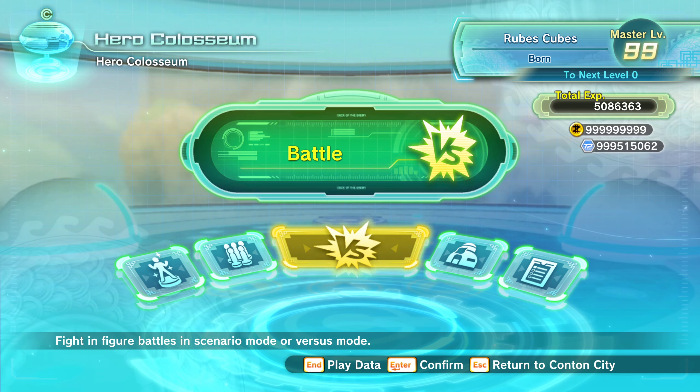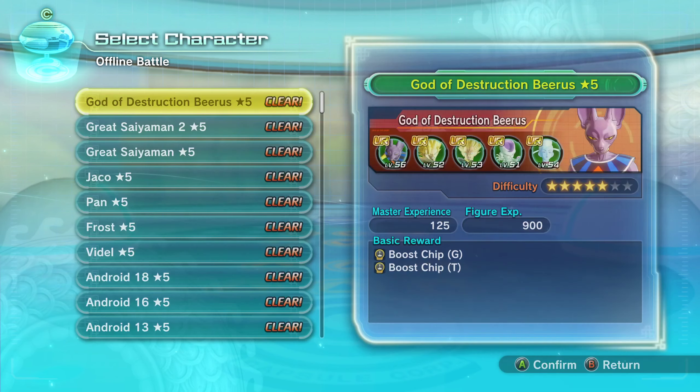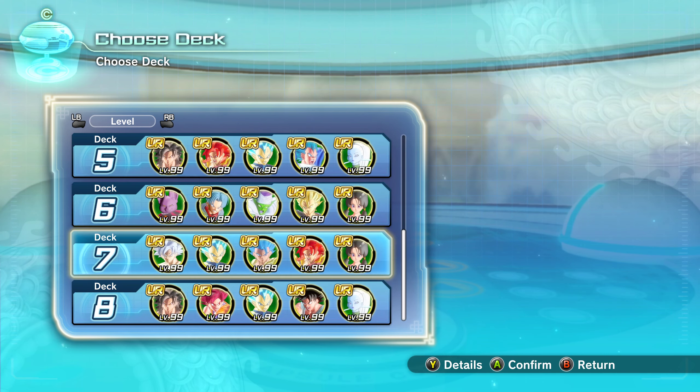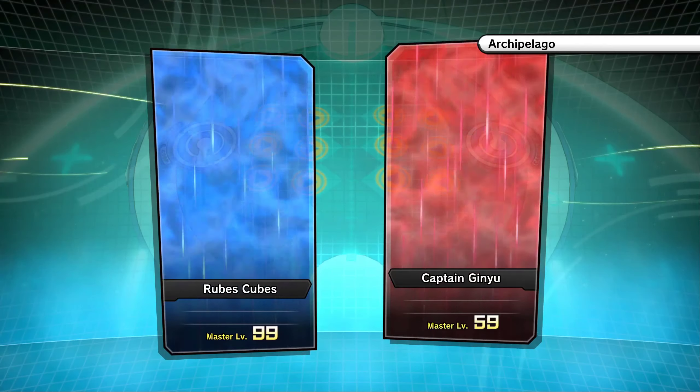Getting right back into it, we are continuing with the five-star free battles that came with the last update. Just got done doing Kid Gohan, Raditz, and Napa. Now we're moving on to Captain Ginyu, Nail, and Android 21. To answer one of my subscribers' questions — yes, Vegeta Ultra Instinct — I do get your comments, and shout out to you, buddy. Getting right into Captain Ginyu, I'm going to run with my usual deck because I think it's that good.